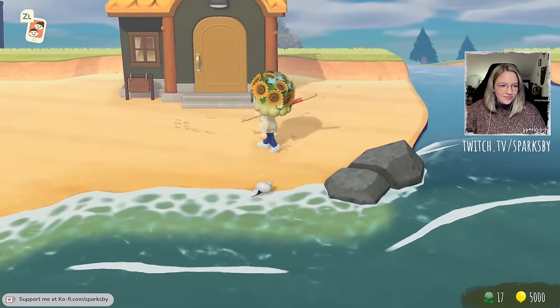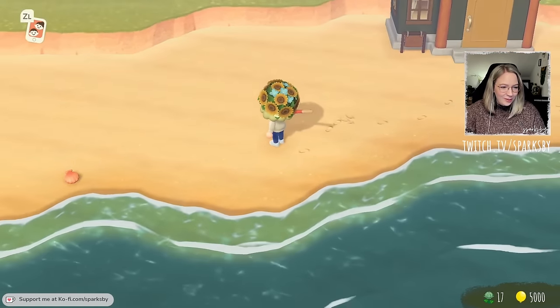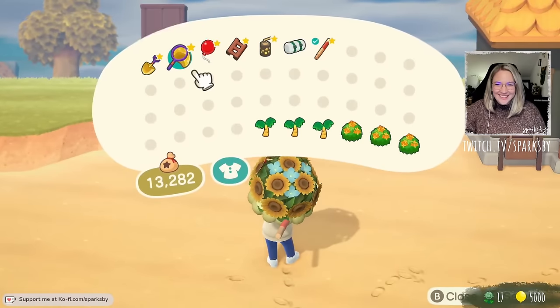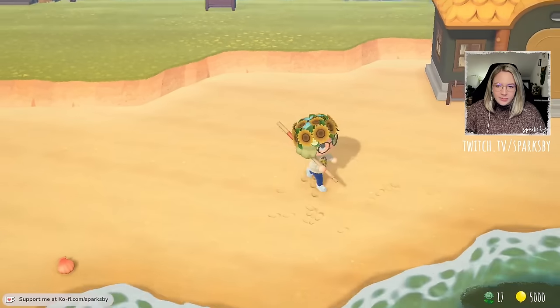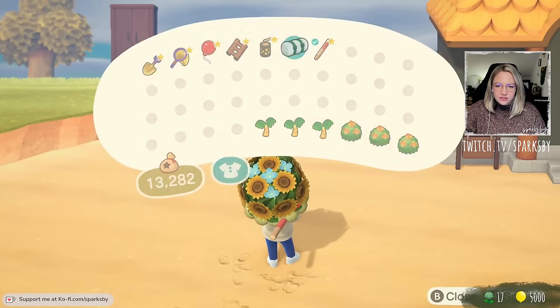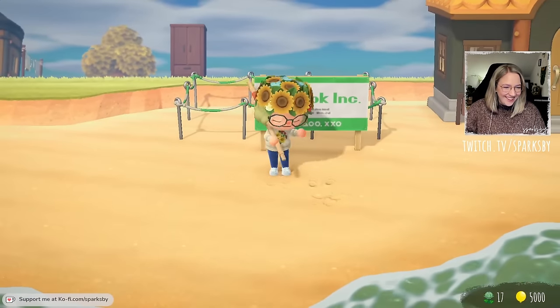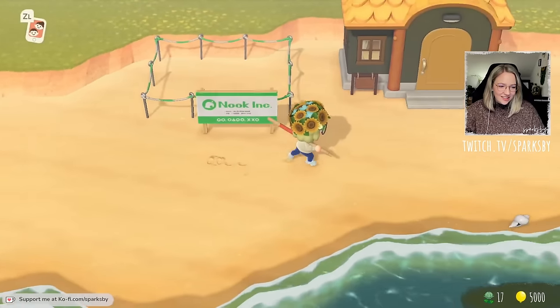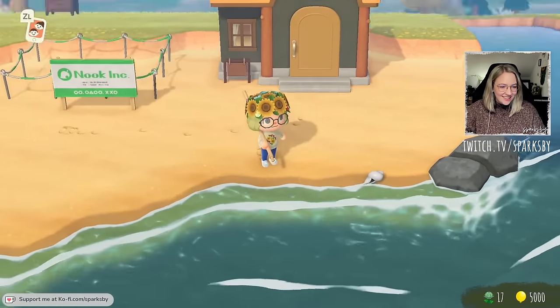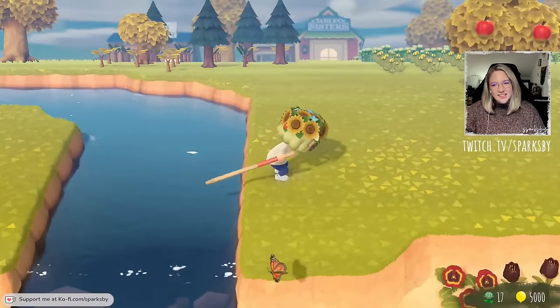Right from the start you'll have to place houses and structures including your own house, villager houses, Nook's, Able's, the museum, and all of those. One thing I would have loved to know is that it can be super handy to just put them on the beach. That doesn't always work if the structures are too big or the beach isn't wide enough, but this way they don't block any of your land when you start decorating. With the 2.0 update, moving houses is not as expensive anymore, so even if you don't put them on the beach it should still be fine.